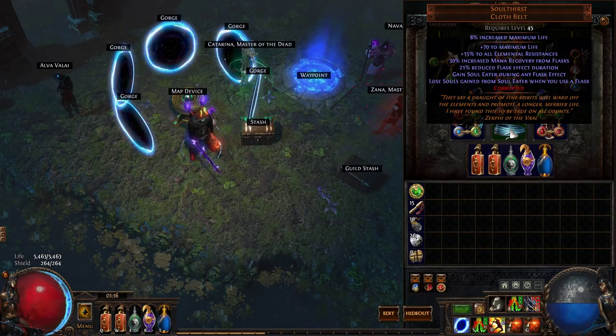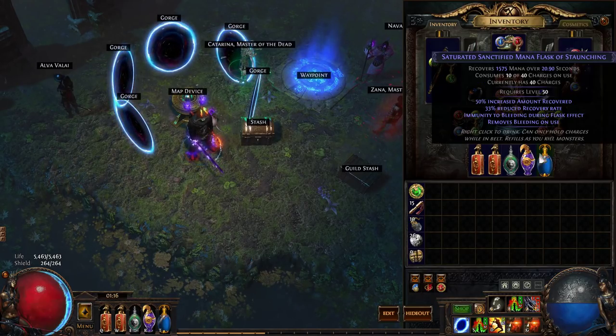And you want to make those 10 seconds last as long as possible. This build uses a saturated, sanctified mana flask, which as you can see lasts for 20 seconds baseline. So whenever I pop this flask, I get 20 seconds of Soul Eater.